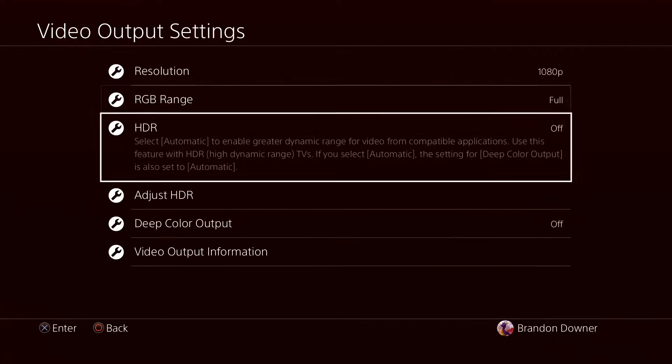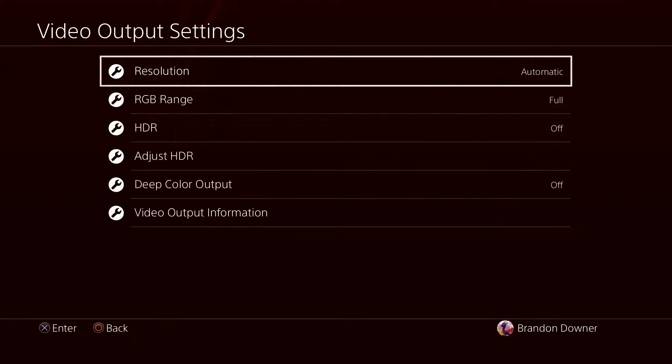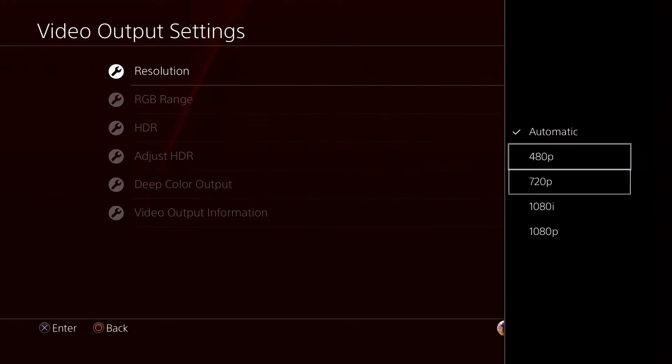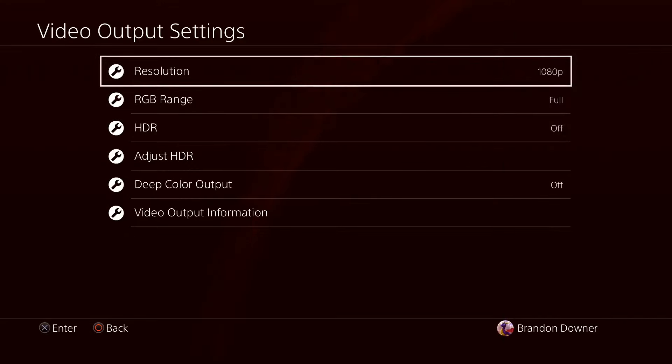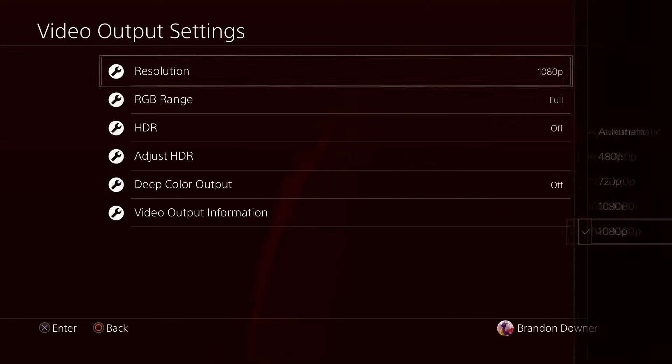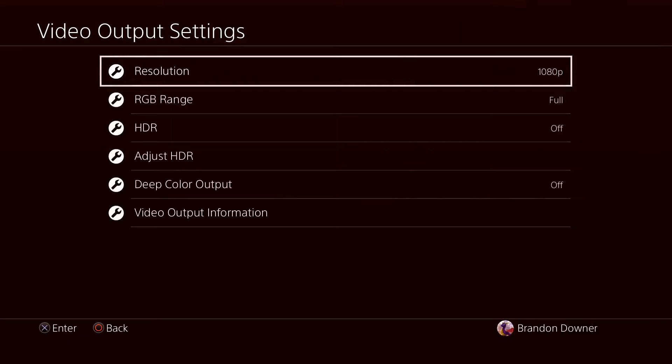Last but not least, your resolution. Often this is set to Automatic and sometimes your TV will automatically set it to 720p, but most people nowadays have a 1080p TV or monitor — or even 4K. 4K will be an option if you have it, but I would select 1080p to give your TV the best it can do. If this messes up your resolution, just select Automatic again, but 1080p will tend to work.